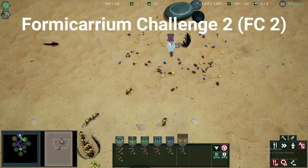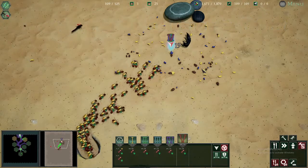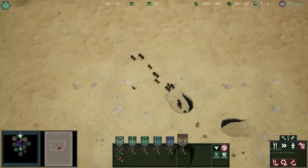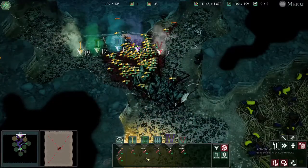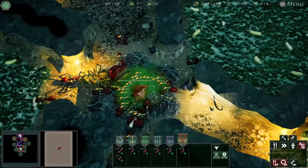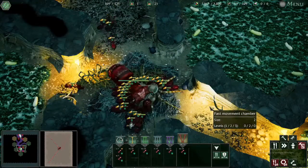Welcome to Formicarium Challenge 2. Just like the previous one, I did this on easy, but it is possible on Insane. The scientist sends opposing ants and they are killed easily. Eventually he sends his tiger beetles to test us — which we survive. After all of that, 10 spiders invade our nest but they are taken apart without issue. Easy mode is truly pathetic.